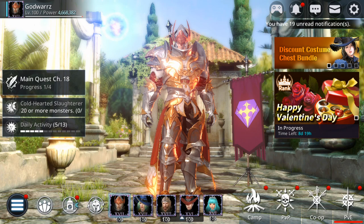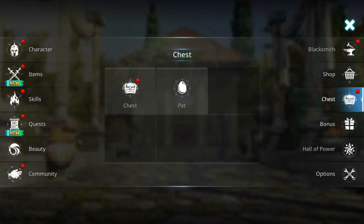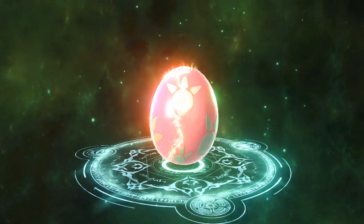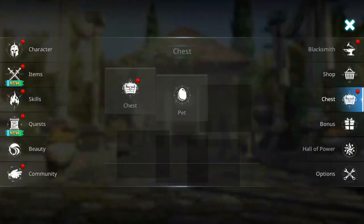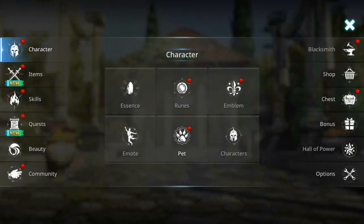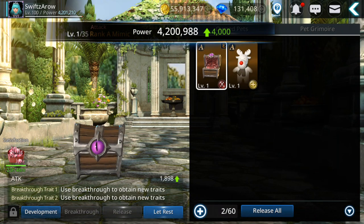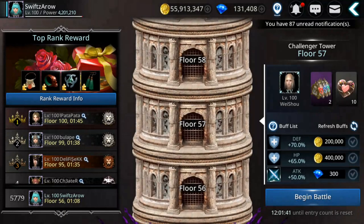Now let's go to my archer. I'll try to open there - I have some pet tickets, I have one. Got a mimic, let's equip this one and bring it along. I already did until floor 57 and got stuck. Let's try to continue and see how it goes.